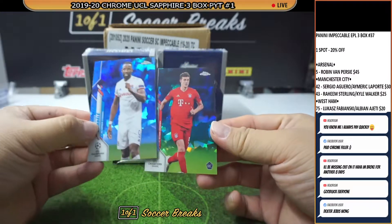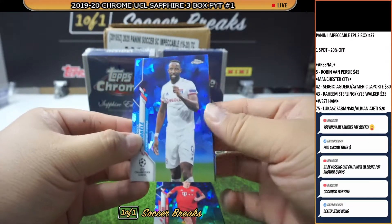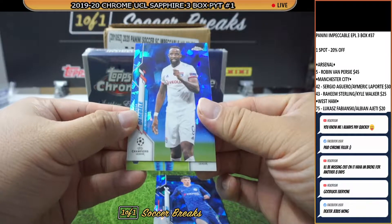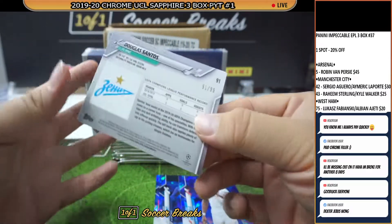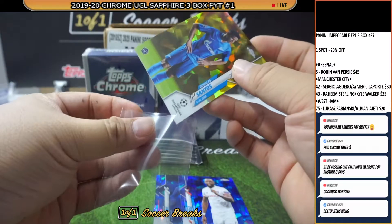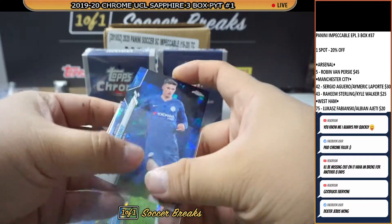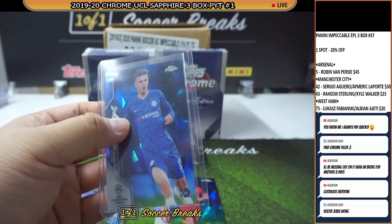We got a rookie card of Benjamin Pavard for Bayern. And nice — for Chelsea, Mason Mount rookie card! Our yellow is also a rookie card: Douglas Santos for Zenit, 91 of 99. Zenit was in the filler spot, so this goes to Key Du Yun. Not bad at all — nice Mason Mount there for Chelsea. Adam Schneider, good pickup with Chelsea. Mount is yours.